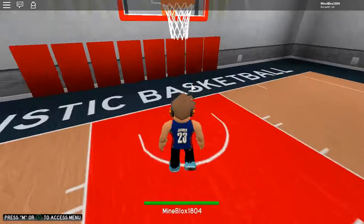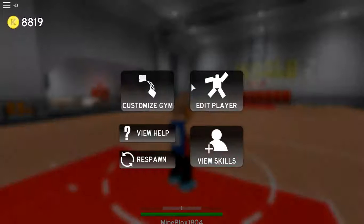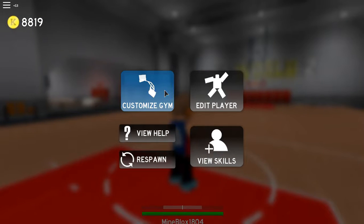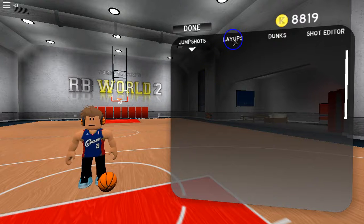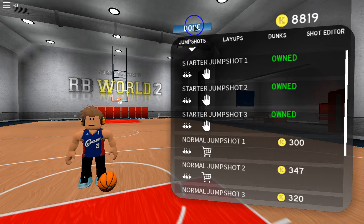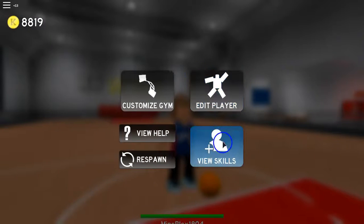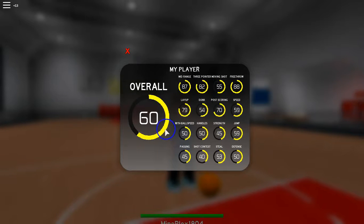The menu is pretty cool. You've got 'Customize Gym' — I tried that and it didn't work — and 'Edit Player,' which is where you edit different things about your player. That's where I got my dunk from. Under 'View Skills' you can see your overall rating.